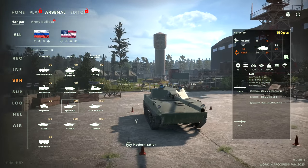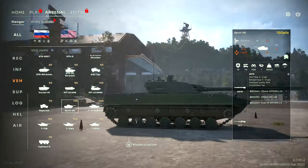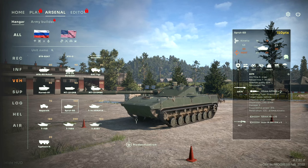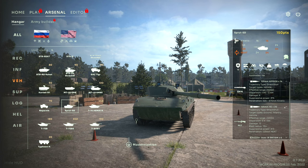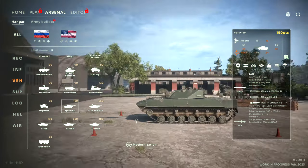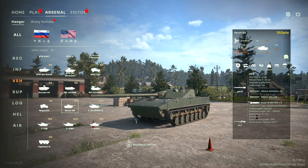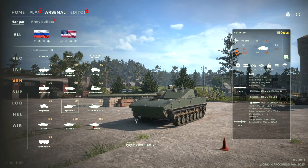The Sprut-SD is a mechanized vehicle with a big 2A75 125mm cannon that fires AP FSDS rounds, HE at 2,400 meters, and 9M119 ATGMs at 2,800 meters with 750mm penetration — some serious firepower on a relatively lightly armored hull. It is amphibious and airdrop-capable but doesn't have much in the way of optics. There's a modernization option that increases the optics by adding sensors on top.